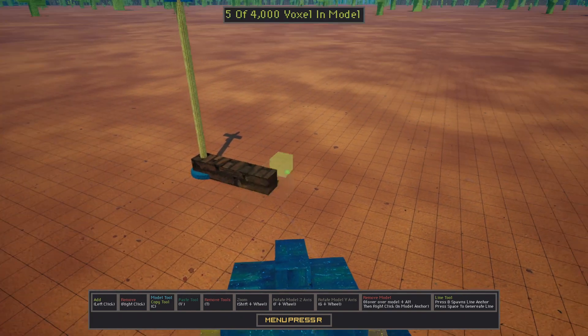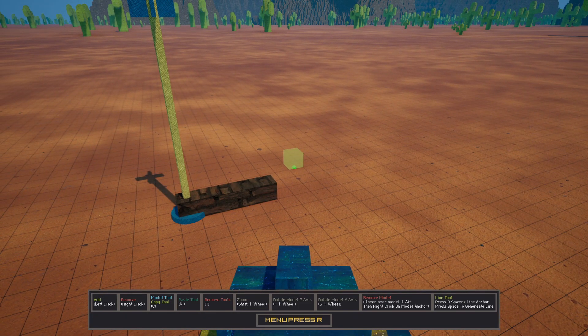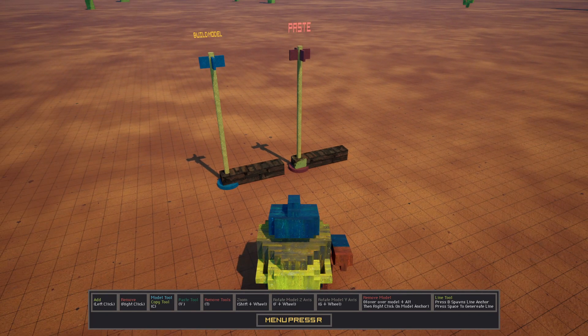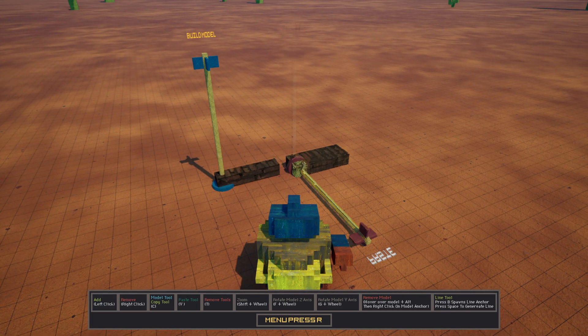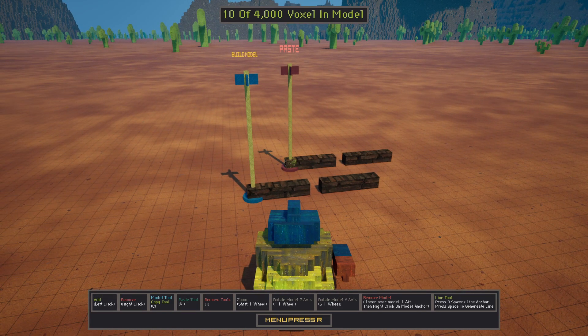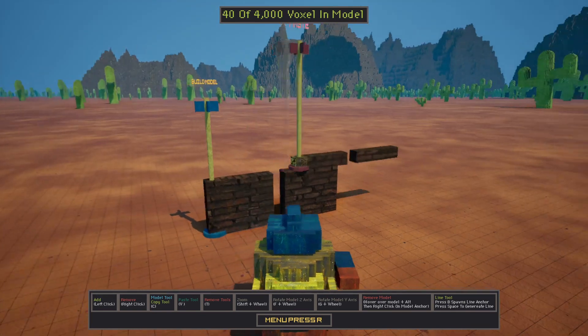We're going to place the blocks down. Now press V. We get a Paste option, so we can paste back into our Build Model. Pressing V again gives us the new updated model, and we can stack like this.